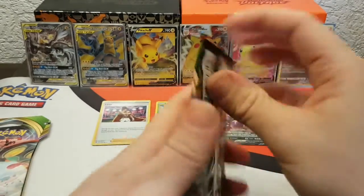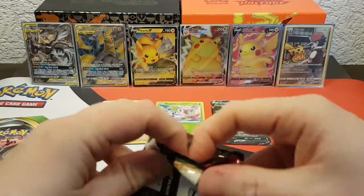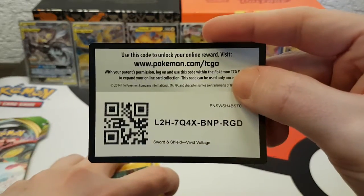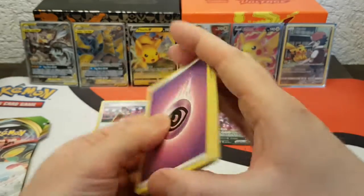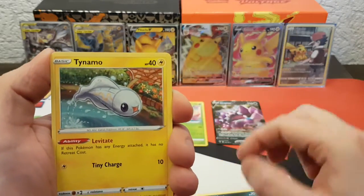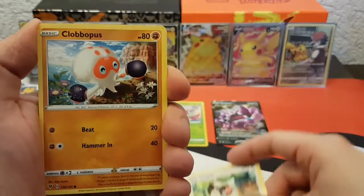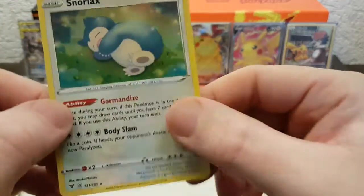Last two packs — can we get another holo? We already have three, which is bloody amazing. Pack five: Psychic Energy, Kakuna, Mamoswine, Sableye, Tynamo, Exeggcute, Chatot, Clobbopus, Skiddo, Riolu, Reverse — and an Unsnorlax holo! That's four holos already.